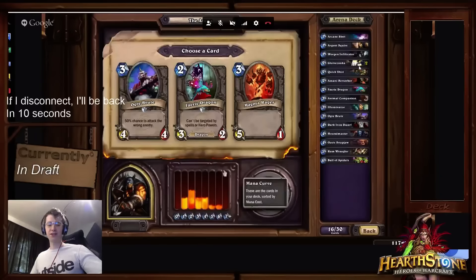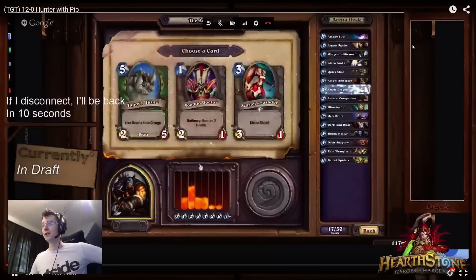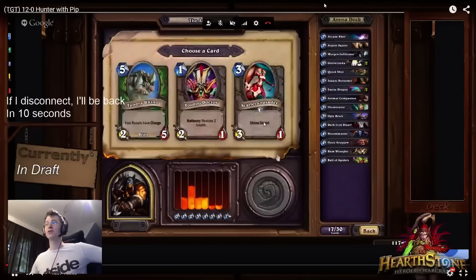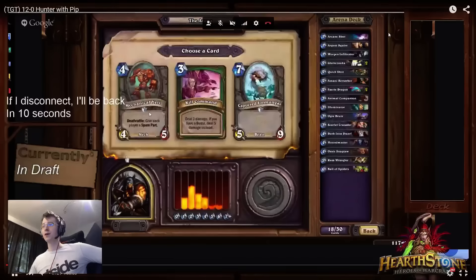We're discussing it and Epiphany is telling me his arguments, I'm telling him mine, and we go with the Drake in the end. I'm glad we did because Scarlet Crusader pops up — a premium 3-drop.